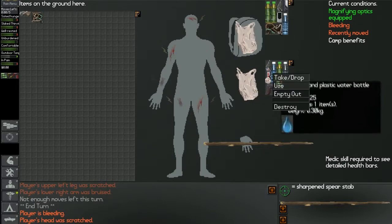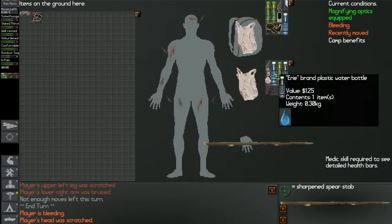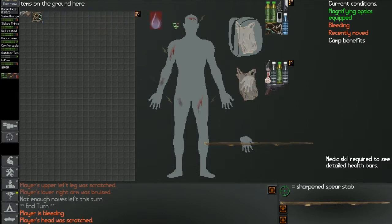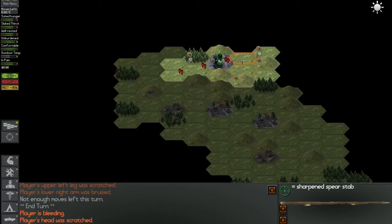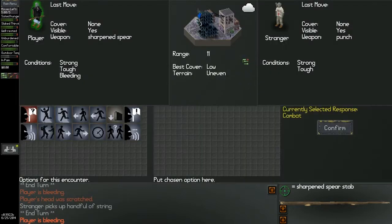There's more. Empty out and move it. There's a cut there again and there's bleeding. So we've scavenged that - a handful of string. Strong. Tough.